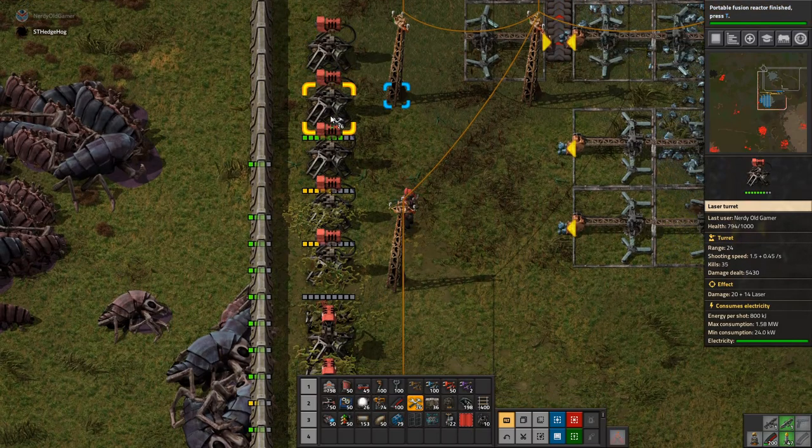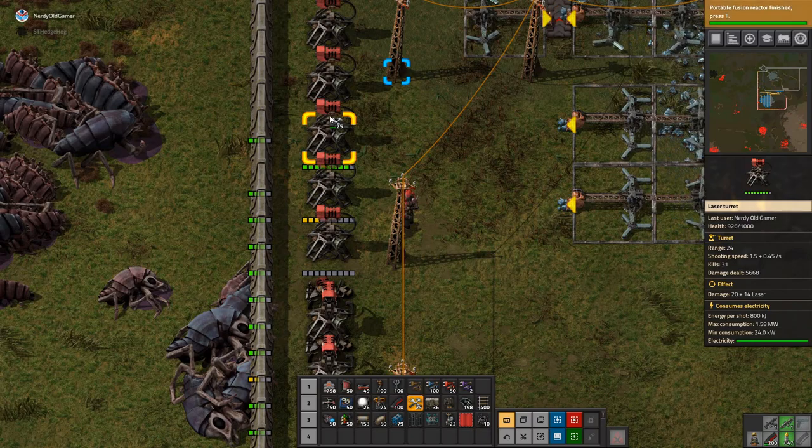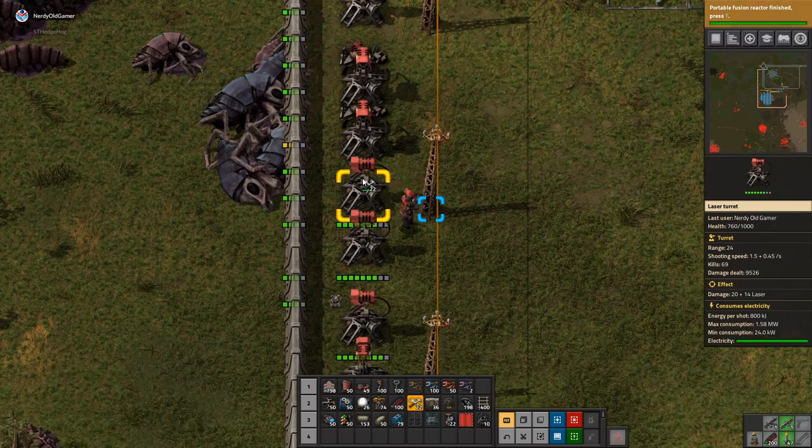I thought I'd park at the station — that'd be a great idea. It'll be fine. I'll just park it up at the copper, drop it off. I'll just add more walls on me.